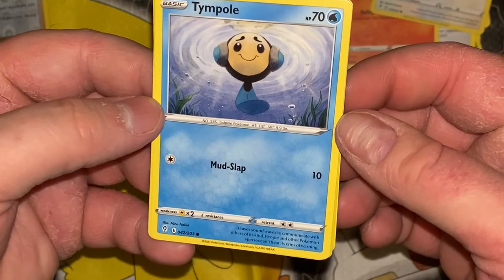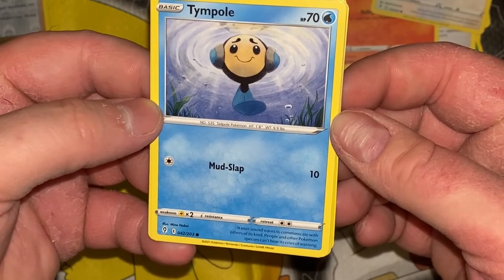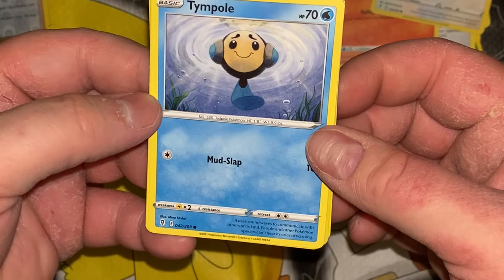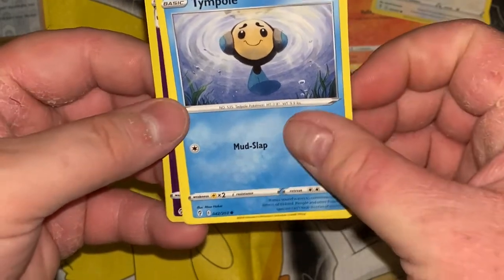Tympole — looking like it's about to cry. It uses sound waves to communicate with others of its kind; people and other Pokemon species can't hear its cries of warning. I guess it says 'communicate with others of its kind' though, so I guess that makes sense.